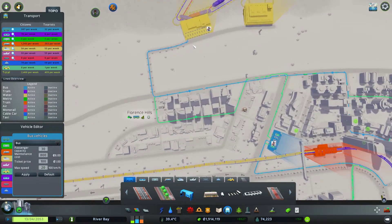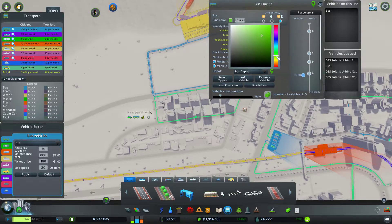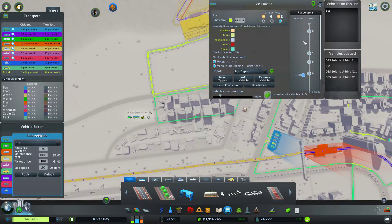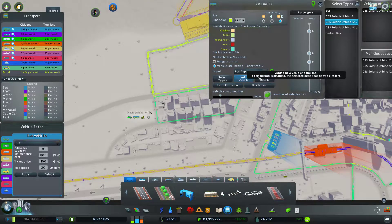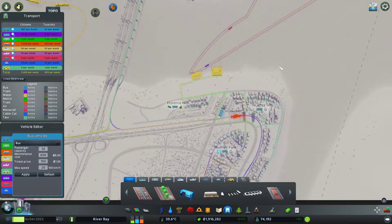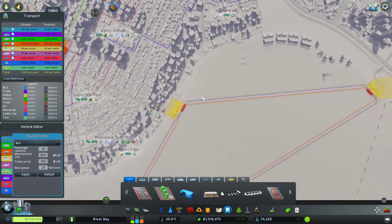Then we'll put a stop over there and feed it back to here. This one will get a yellowish-green color. We'll remove all the vehicles, select a type — we'll go with the standard 12-meter bus. We'll add one, two, three, four vehicles and pop out of there. So that's going to link that up.